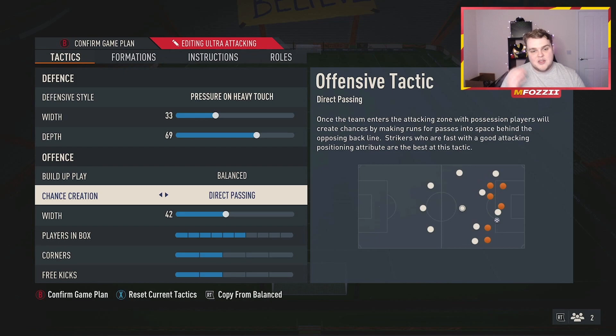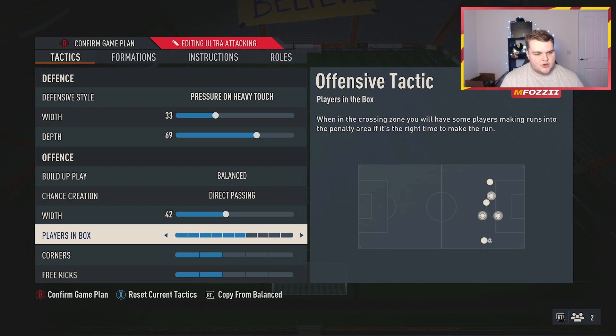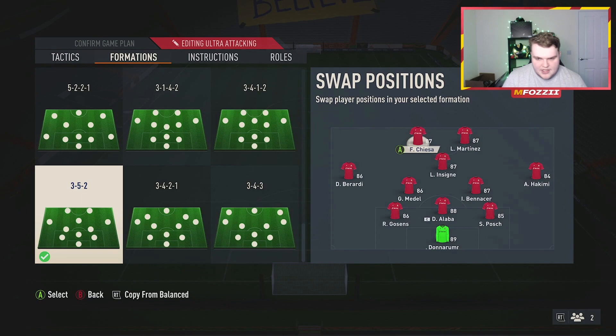Particularly on next-gen gameplay, balance and direct passing is just flat-out the best combination to go with. I have been trying to test other elements but for the best custom tactics before each formation it has to be balanced and direct passing. Offensive width is 42 — within that 10-radius we don't want more than plus or minus 10 difference from our defensive width. That 42 gets us there at a plus-nine increase, meaning the team will spread a little and not be too condensed. We're running six players in the box and two corners.